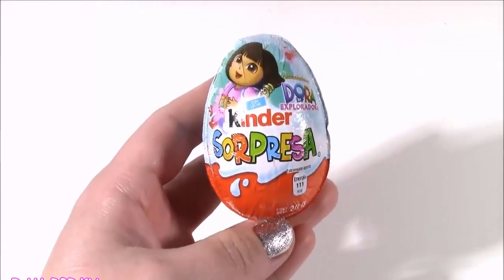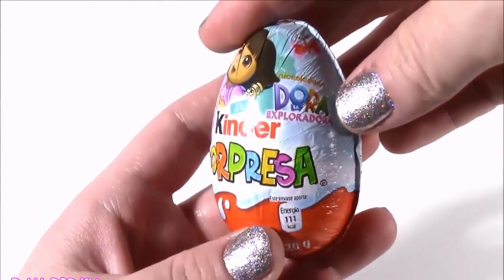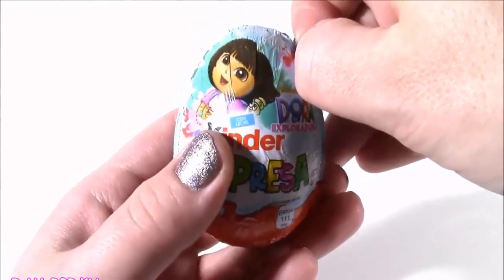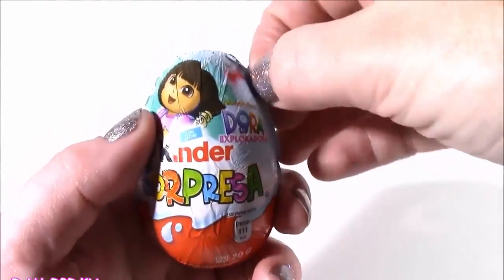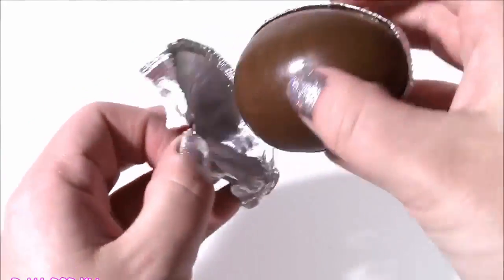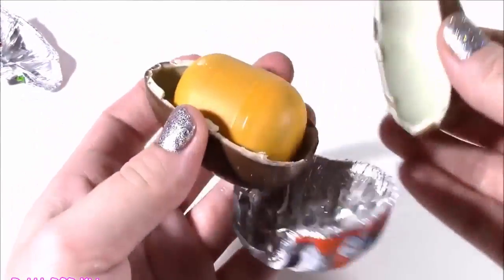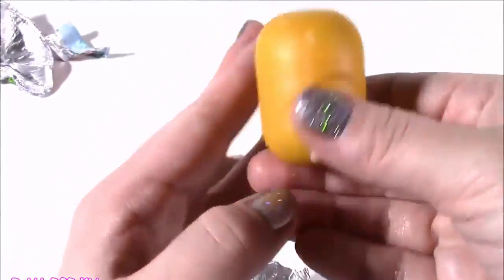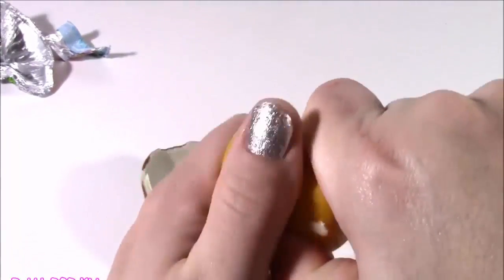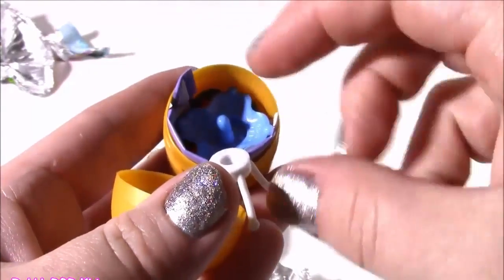Moving along to the second one. We got a Kinder Surprise — it is Dora the Explorer. I love my little Dora. I haven't seen that in forever, and I actually haven't opened a Kinder Egg in forever. Can't wait — I love the chocolate, so sweet and milky. Save that for later and take out my capsule. Lots of little pieces — I was expecting a little Dora toy.